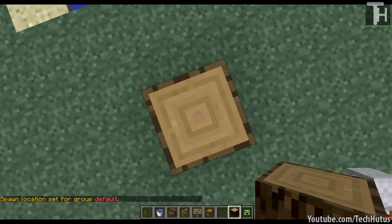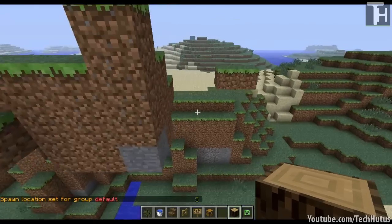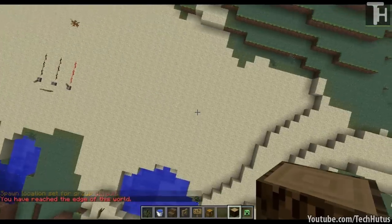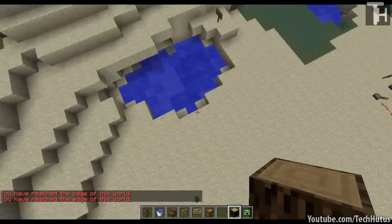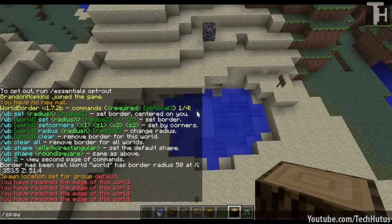I'm just going to set the spawn right here so I can come back to it, and then I'm going to fly out, and after about 50 blocks it is going to push me and tell me I've reached the edge of this world. As you can see, 50 blocks away it says I've reached the edge of the world, and it's not going to let me go any farther.